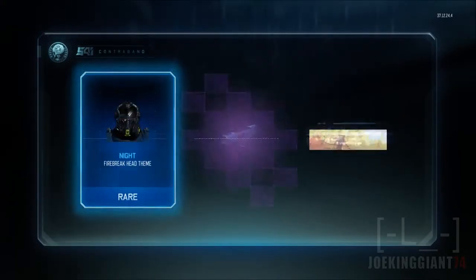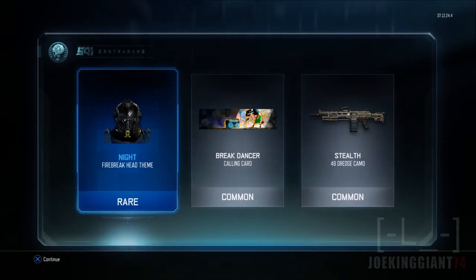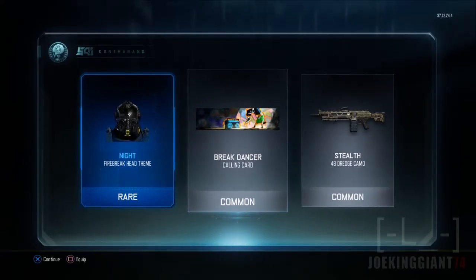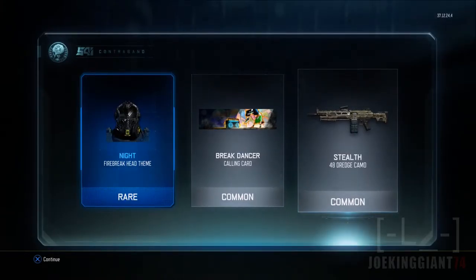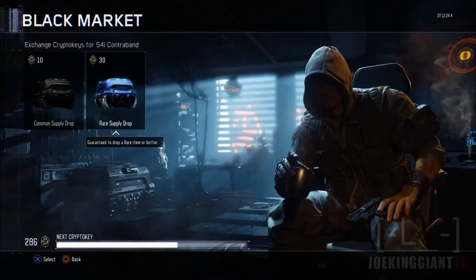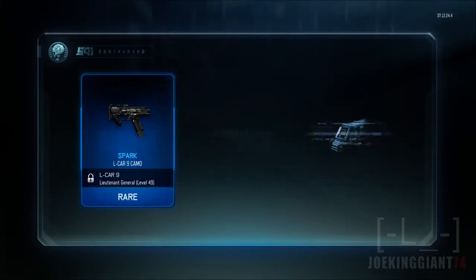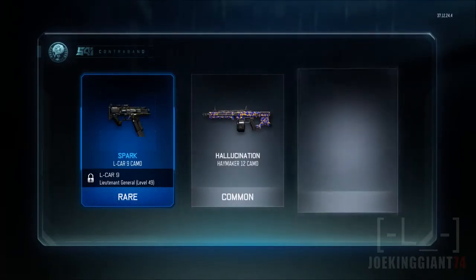How many supply packages have I opened already? I think only four. Firebreak hit theme — looks like it's all black. Night Firebreak hit theme. Break Dancer, Stealth Dredge camo, 48 Dredge — I don't even use that thing, it's a three-round burst, that one sucks. And another old L-CAR Spark — why do I keep getting that one?